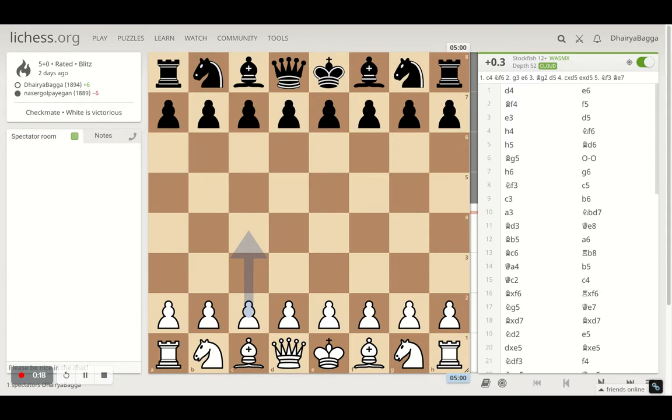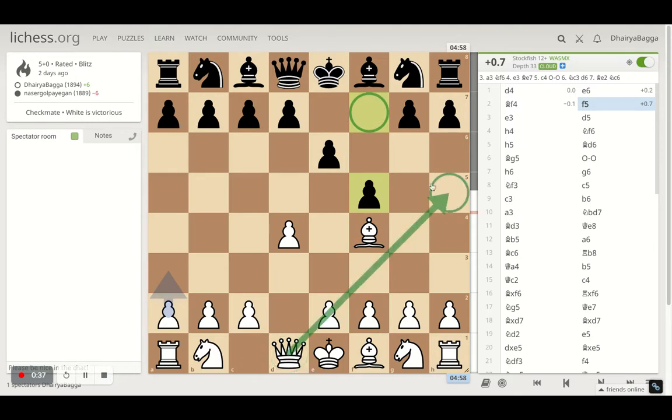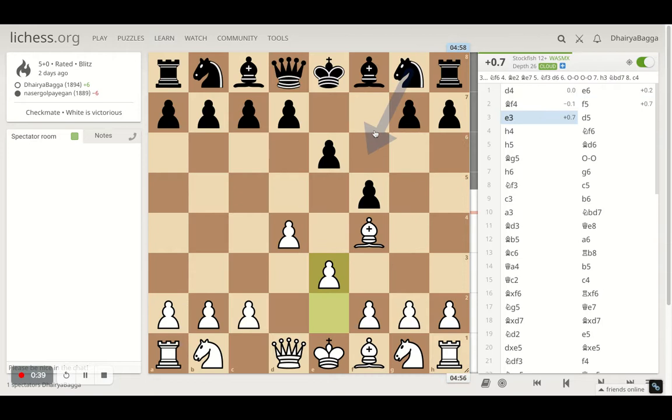It started off with d4, opponent plays e6, bishop f4 — trying to develop the bishop early in the London as always. Then f5 by the opponent, which is generally strange because it weakens up the f7 already. The diagonal is the target as soon as you see f5 coming. I played e3.